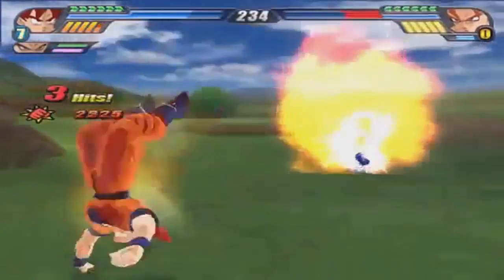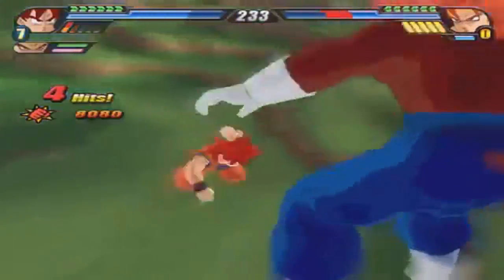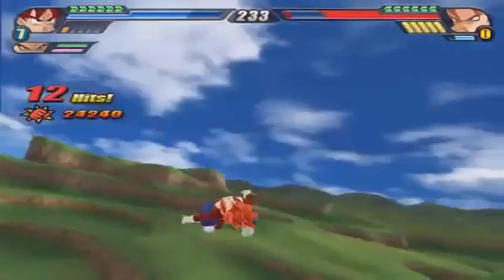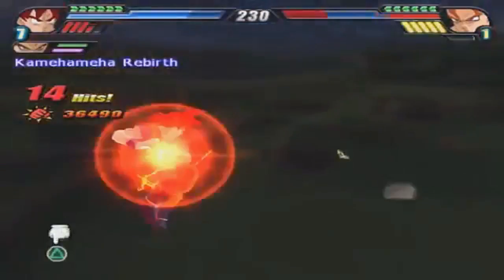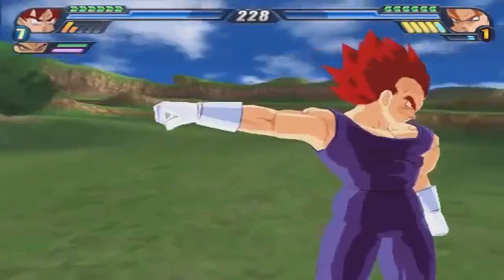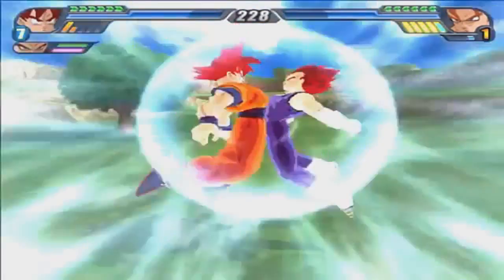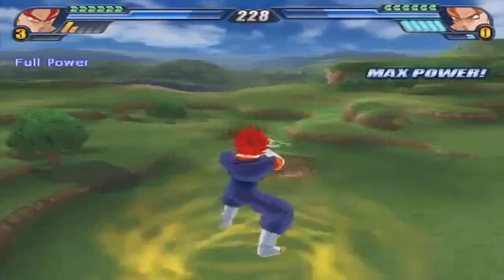We have Toki Toki City, West City, the World Martial Arts Tournament, Space, the Inside of the Spaceship, the Hyperbolic Time Chamber Vault, the Saiyan Pod Landing, the traditional mountain area, the Sacred World of the Kais, the Sky Map, the Cell Games Arena, Kami's Lookout, Planes, Planet Namek, Planet Namek in Ruins, and a few other additional maps that have not been leaked out just yet.